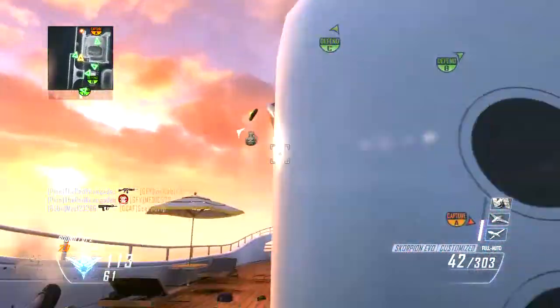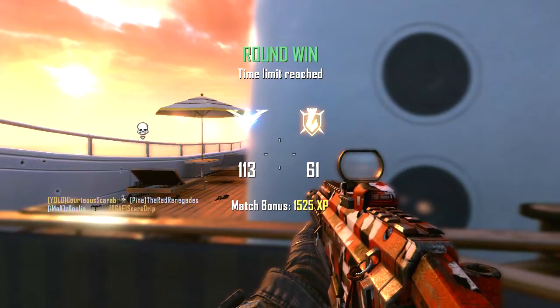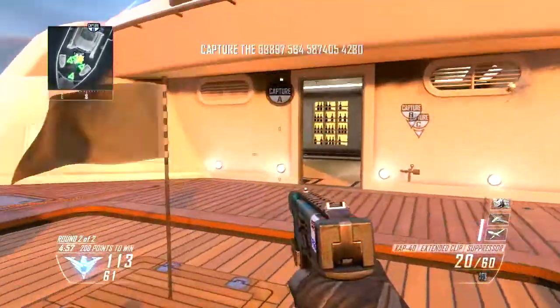We then have the SA-805, which has no description. We have the FAD which we saw in Modern Warfare 3 — this is obviously a fast shooting assault rifle but with low range and moderate recoil.